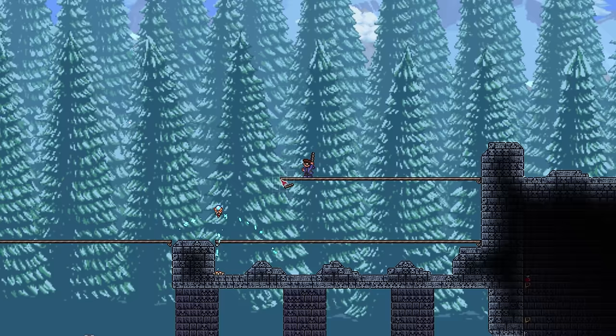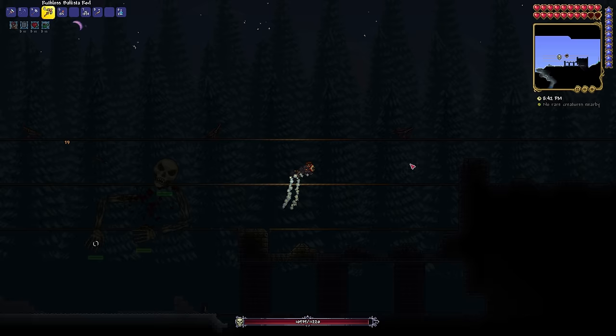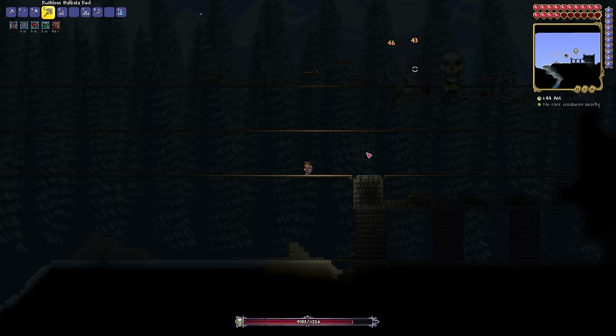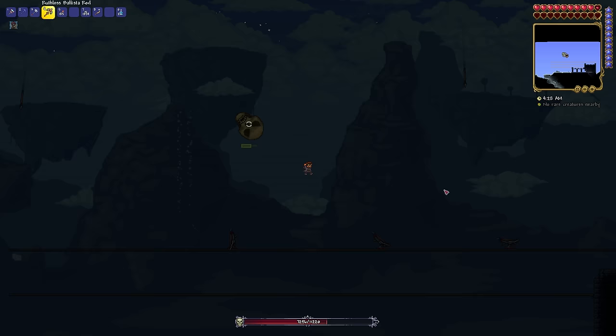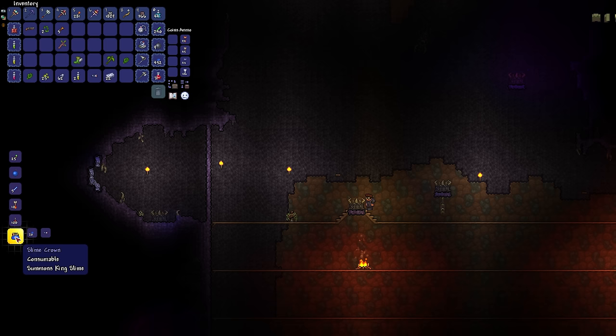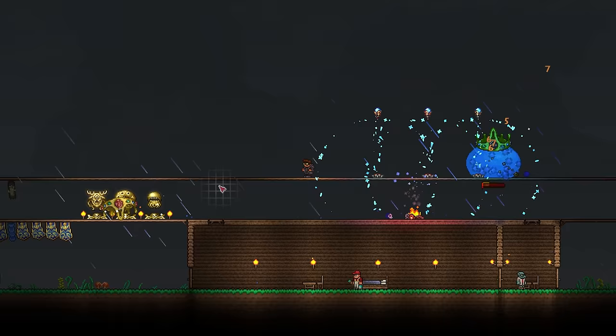I decide to fight Skeletron next, so I build a basic arena and curse the old man. I start with Ballisti out, but they feel a bit too slow, so I change them out for lightning auras in hopes their armor piercing would let me go right for the head. This also isn't working very well, so back to Ballisti. I take out the first hand, then the second, but day arrives and I am killed with Skeletron at 7200 health. Not even sure if Skeletron will be possible, I craft a slime crown and summon the King Slime.